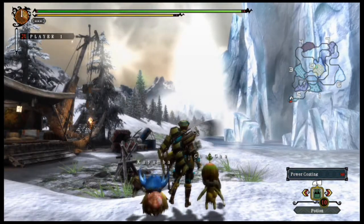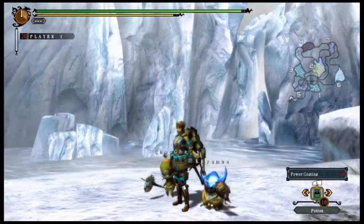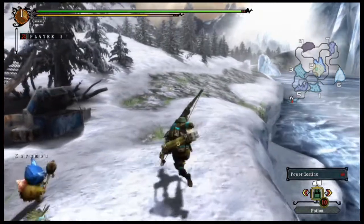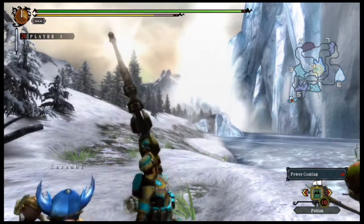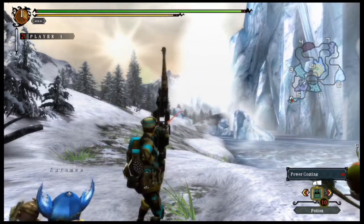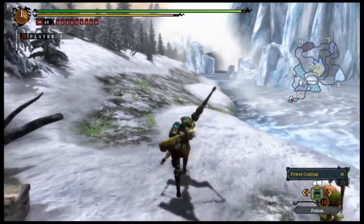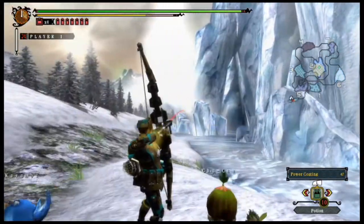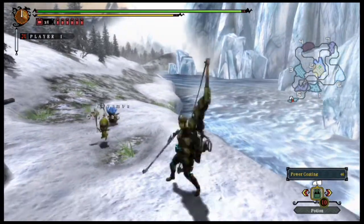Last but not least, we have the bow, which is another new weapon to Monster Hunter 3 Ultimate coming from Tri. I have played with the bow a little bit in other games. Each charge level — the longer you hold it — has its own unique abilities such as piercing and scatter shots, kind of like how the bow guns have their scatter and piercing shots. That depends on which bow you grab or create. Each bow also has its own element on it already.